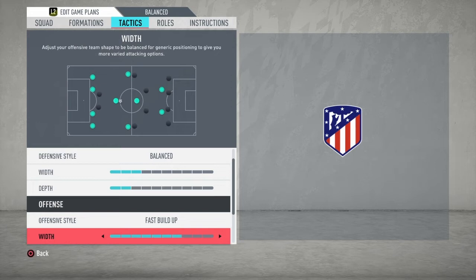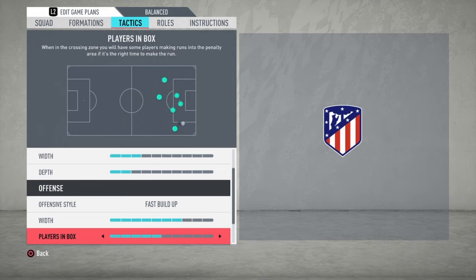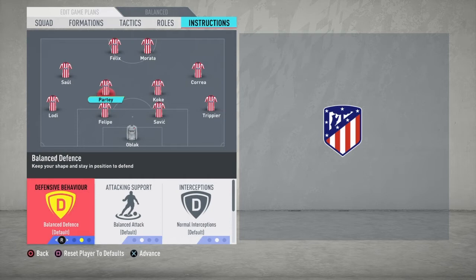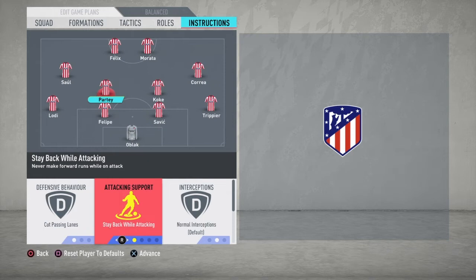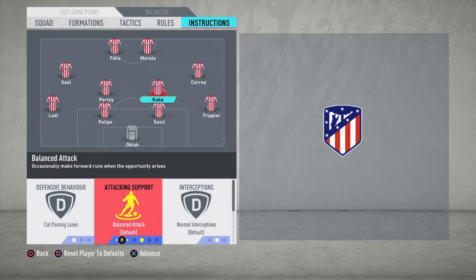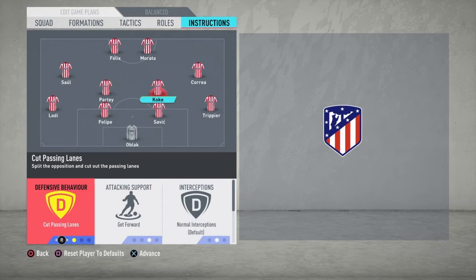We set five for the players inside the box. Now going to the instructions - let's start with our two central midfielders. We need them on Cut Passing Lanes, Stay Back While Attacking, and Cover Center. For the other defensive midfielder, Cut Passing Lanes to keep it tight inside the midfield, and Get Forward so we have one midfielder pushing up to create chances. Also Cover Center, and keep Interceptions on Normal to maintain their stamina.